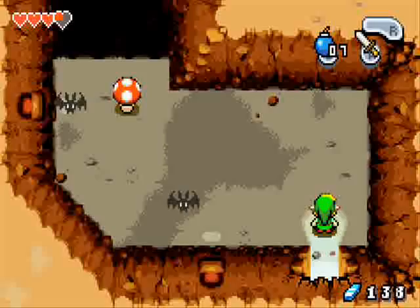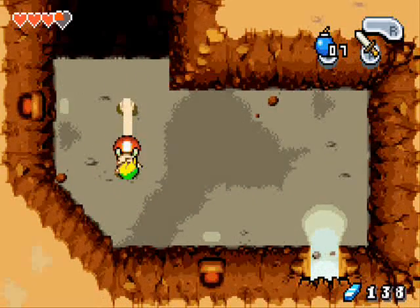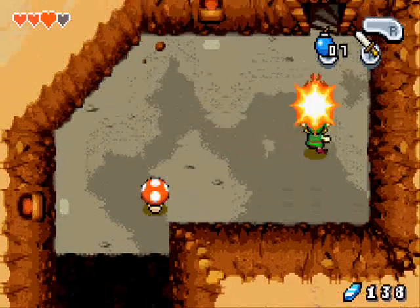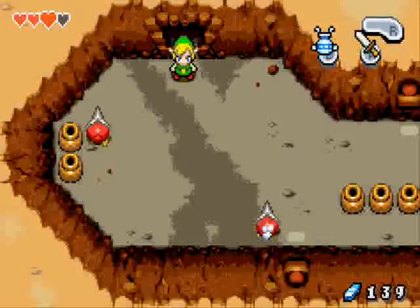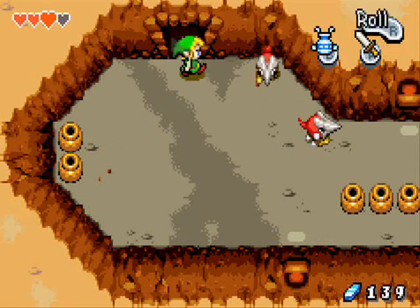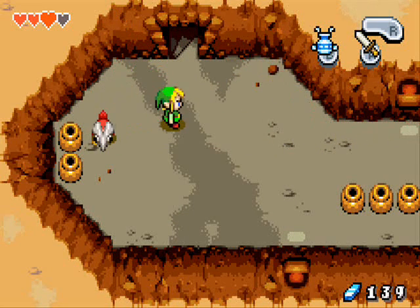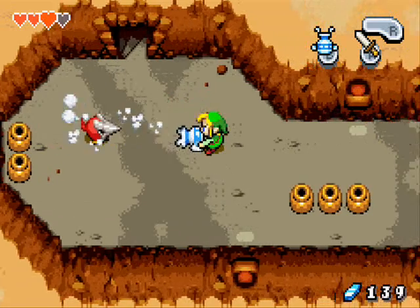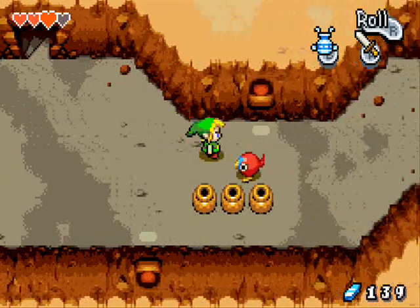Bomb the not-so-suspicious-looking hole, kill these bats, then grab onto the mushroom to fling yourself across. These guys you really don't have to worry about but I spend way too much time defeating them — I really could have just gone right past them. Elzo pops up and tells me what I already knew: if you take off their masks they're harmless — well, they can still hurt you but they do less damage and you can hurt them.